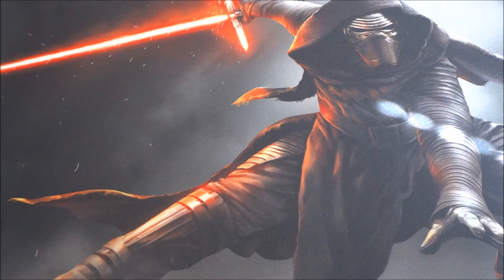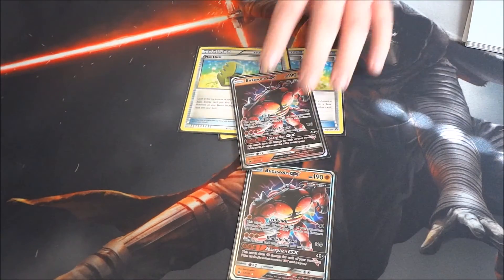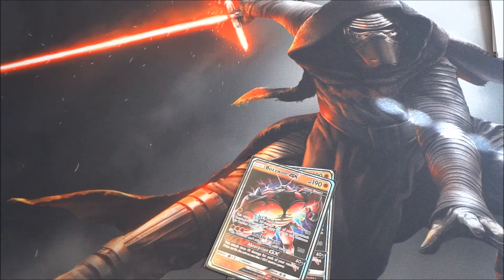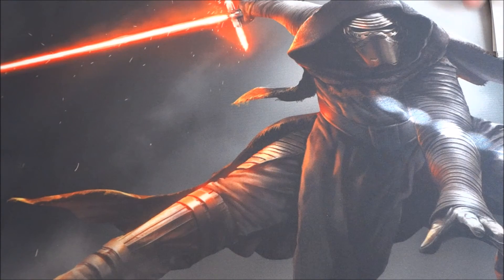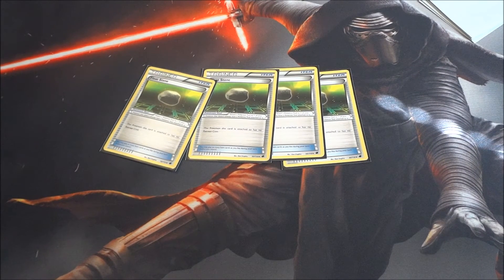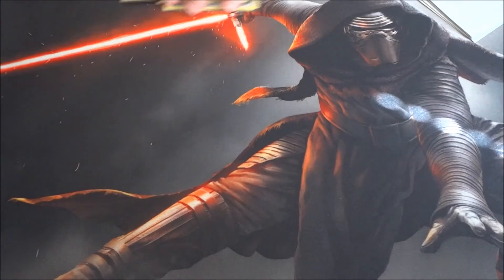Next we have four Max Elixir to help speed the deck up. When you have a Buzzwole active and another Buzzwole on the bench, Max Elixir can attach Energy to the benched one so it's ready to go whenever the active Buzzwole goes down. Or, you can start one Buzzwole with Jet Punch and bring up another ready to Knuckle Impact right away. We also have four Float Stone. Combined with four Guzma, Float Stone lets you bring up something and freely retreat, giving you a lot of flexibility.